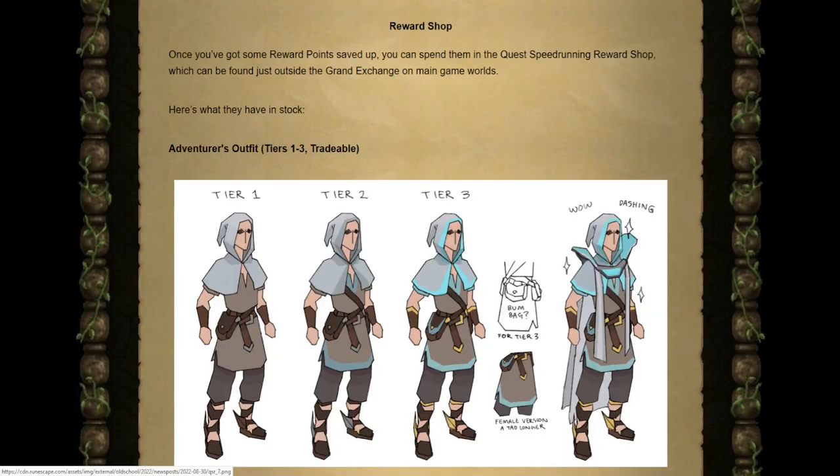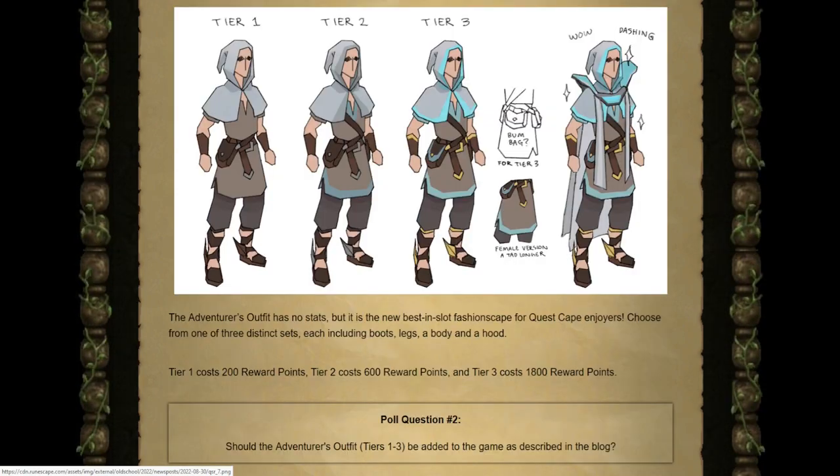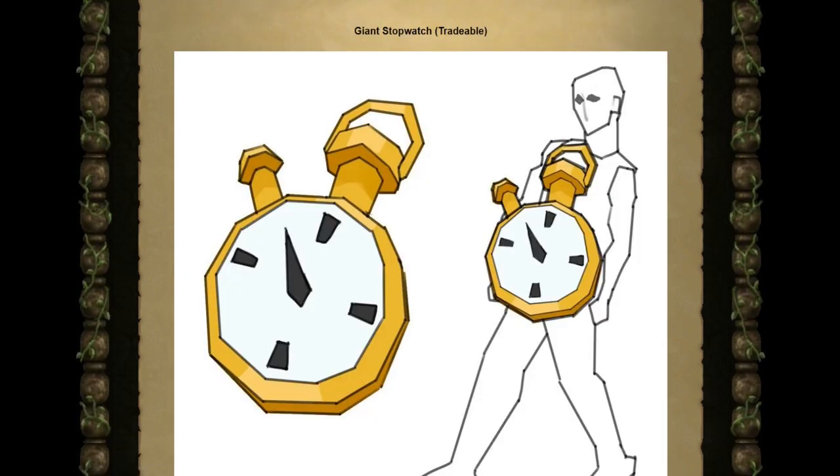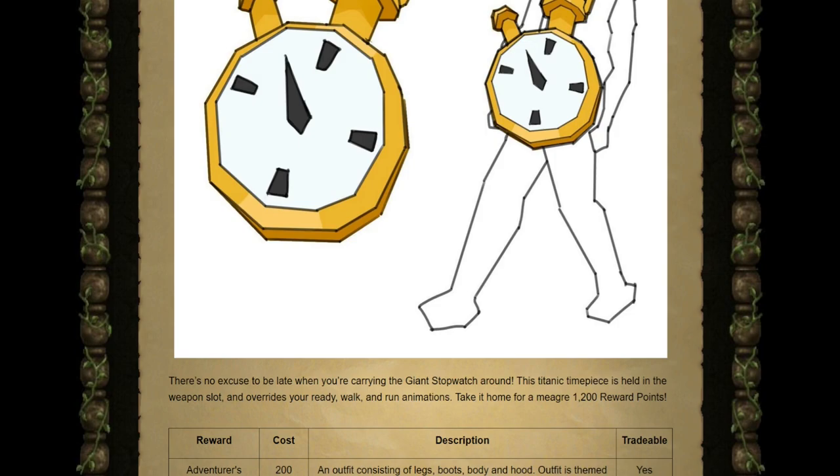The first reward is the Adventurer's Outfit, coming in Tiers 1, 2, and 3 — similar to League Outfits. Tier 1 costs 200 reward points, Tier 2 costs 600, and Tier 3 costs 1,800. Even completing all 5 launch quests at Platinum won't be enough to buy the Tier 3 set; you'll have to wait for more quests to be added. Next is the Speedy Teleport Scroll, a new teleport animation costing 600 reward points. Finally, the Giant Stopwatch — held in the weapon slot, overriding your ready, walk, and run animations — costs 1,200 reward points.